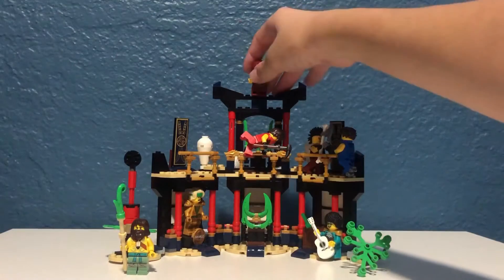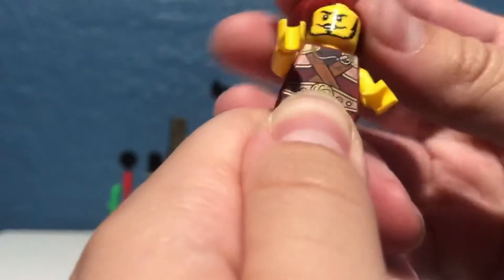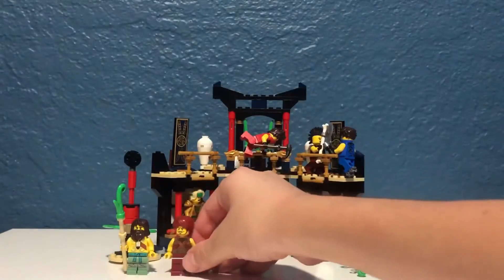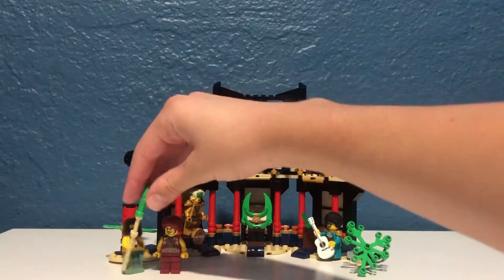Next up we have Gravis. Gravis has two faces, as you can see — let me move it around. He has the power of gravity, so you can basically make gravity light or make gravity stronger depending on how he wants gravity. That's his elemental power.